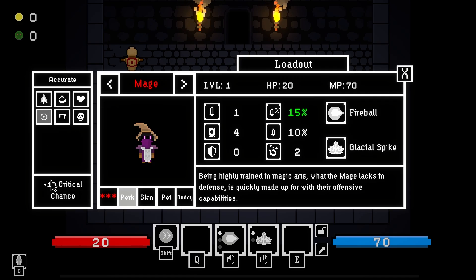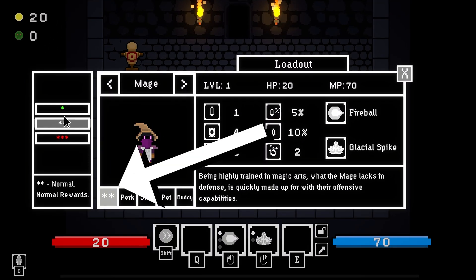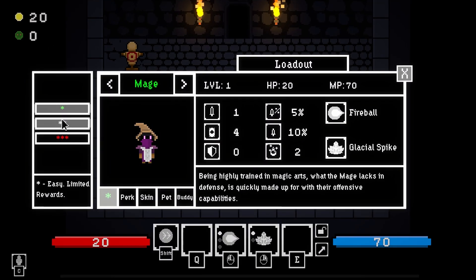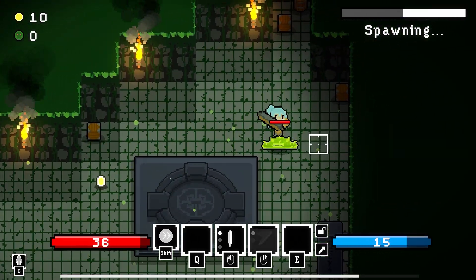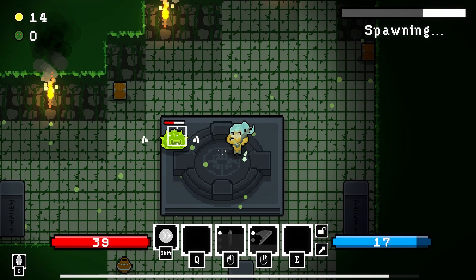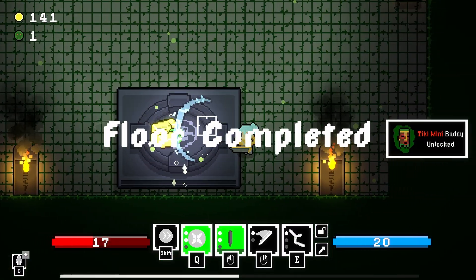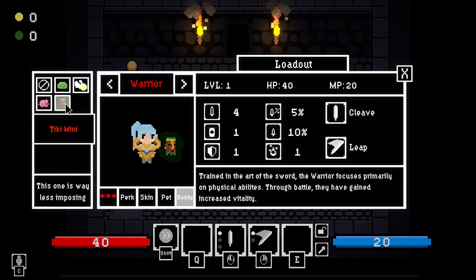Let's first talk about the new difficulty settings. In the loadout system, you can now select your difficulty — easy, normal, and hard — which probably work how you'd expect. The harder the difficulty, the harder the enemies and the more that spawn. You can change it per run, and I've also tied some cosmetic unlockables to the difficulty. For example, only if you defeat the Tiki Mask boss on hard difficulty will you unlock the little Tiki Mask vanity buddy.